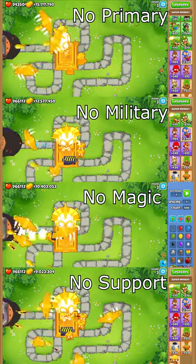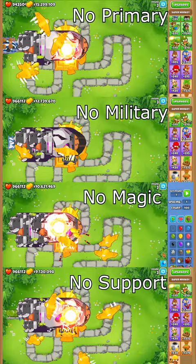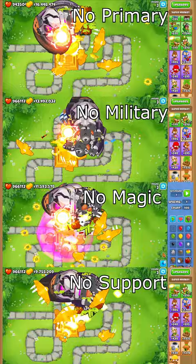When you try to get a max temple at Bloons Tower Defense 6, you first need to sacrifice 3 out of 4 types of monkeys into your temple, and then you need to sacrifice 4 out of 4 types into your True Sun God. So the question arose: what happens if you sacrifice the different varieties of those 3 monkeys into your temple when you finally get a True Sun God?